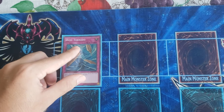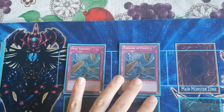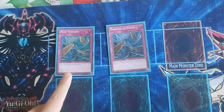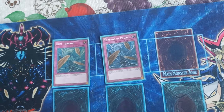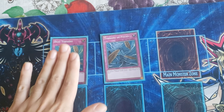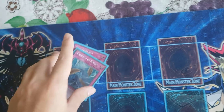Two Dust Tornadoes — you want to be able to destroy your opponent's back row, but also this is the card that prevents your opponent's Parasite from taking away a monster like Kairushin. So this is the counter for Parasite, and it's also the standard trap removal that you want in a deck.